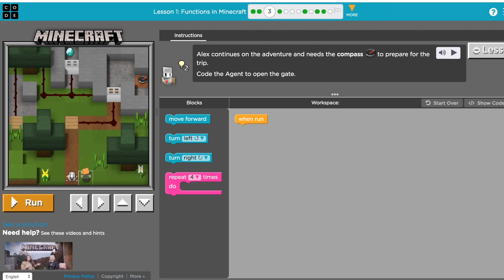This is code.org lesson number one, functions in Minecraft, puzzle number three. The instructions say Alex continues on the adventure and needs the compass to prepare for the trip. Code the agent to the gate — so what we need is our agent to get to the gate here so we can get the compass.